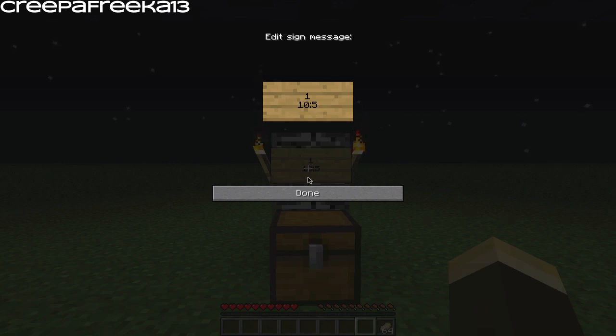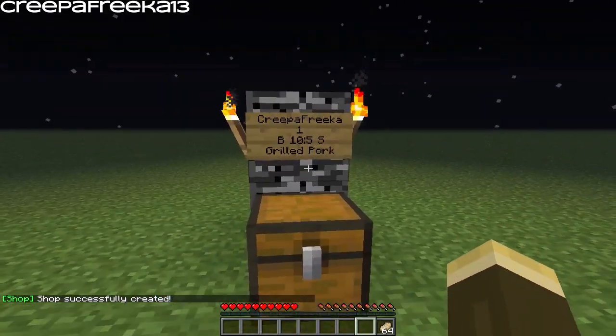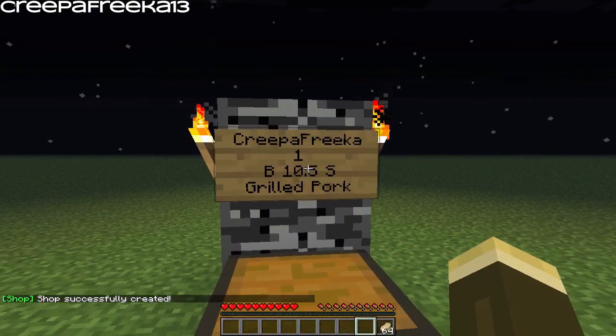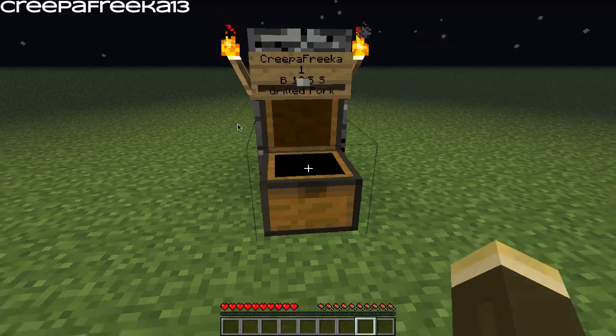On the last line you put the item ID. We're using cooked pork chop and I've got it written down here — it's 320. If we click done, you can see it says creeperfreaker, that's who made the shop. It shows the quantity, buy for 10, sell for 5, and grilled pork is what it is. Then all you have to do is put the item in the chest.